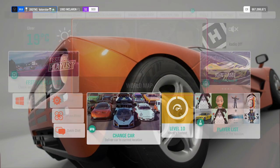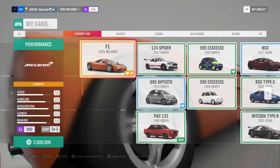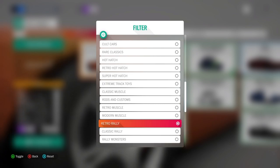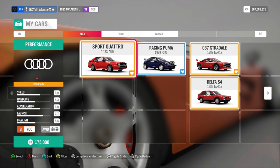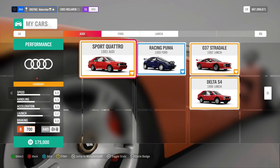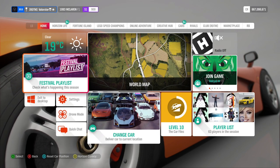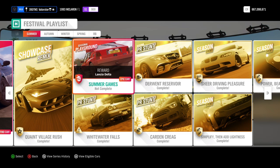For playgrounds we need a classic retro rally B700, so retro rally B class. Most people will take the Audi Quattro — it's a good car in any case. I'm definitely going to take that car for playgrounds. What can we win from that? We win the Lancia Delta, also a very good car.